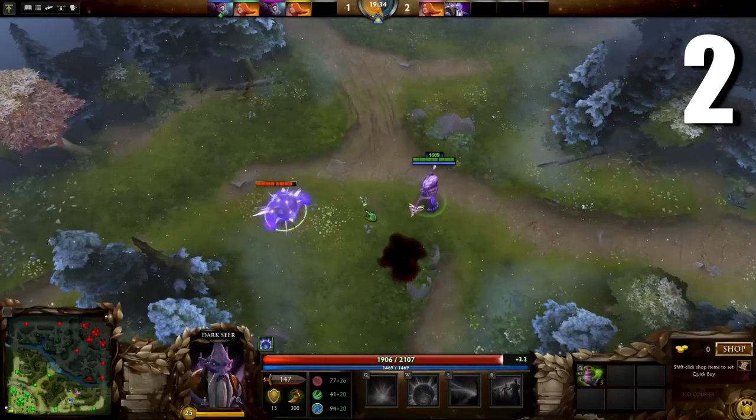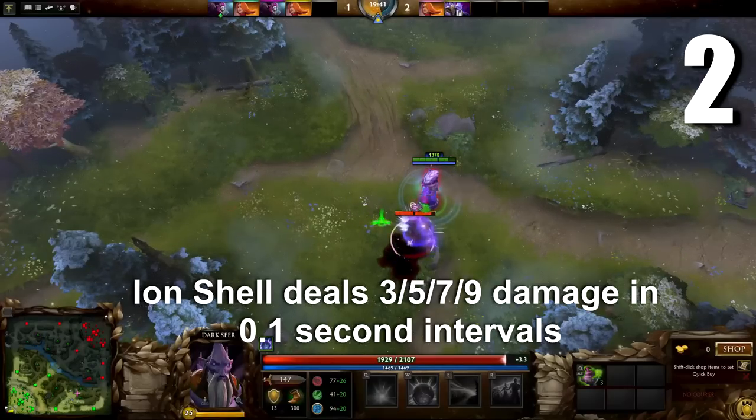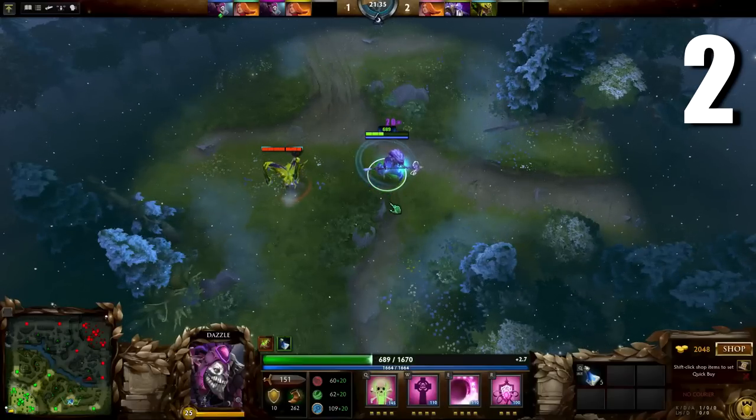Clarity must be cancelled by a damaging attack equal to or greater than 20. So it won't be cancelled by things like Ion Shell or Urn Charges. Also, some poison effects like Venomancer's Poison Sting and Orb of Venom also won't cancel it.